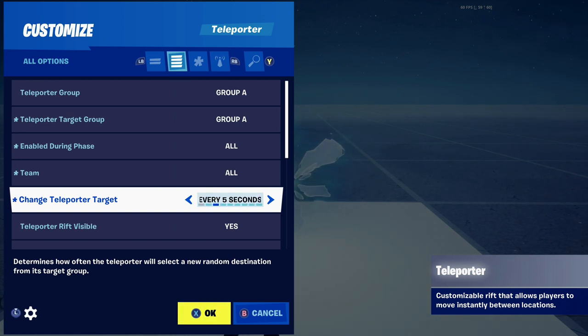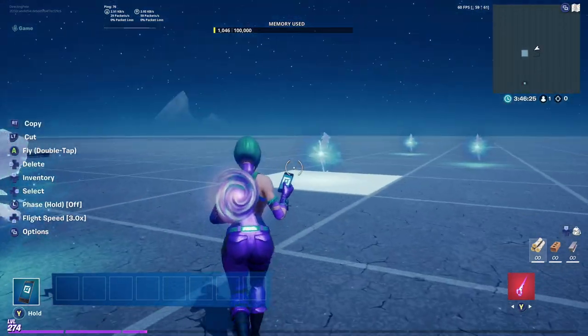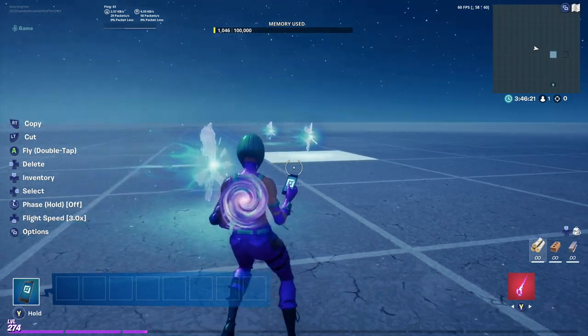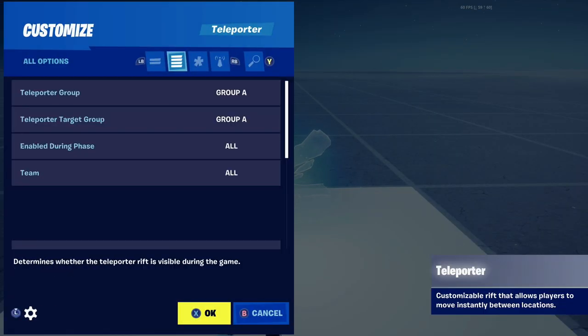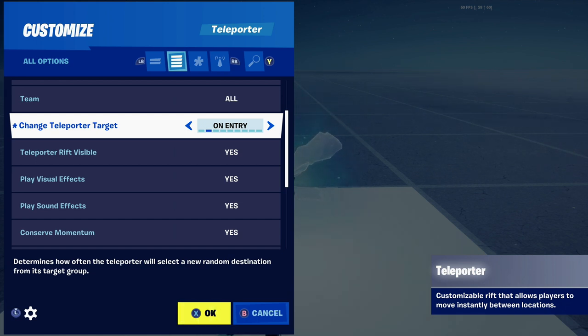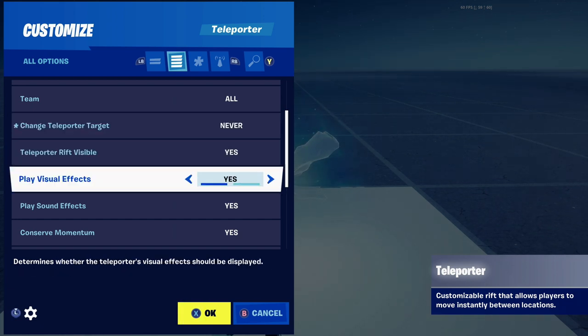Change teleporter target on entry — this is an interesting one. Let's say you're in the middle of a battle royale game and you have this teleporter. You can go through it and it takes you to one teleporter, and then if somebody is chasing you and goes through it, they'll go through a different teleporter. You'll see that in the example — going through each of these teleports, I'm coming out a different one every time. If you have multiple targets, say seven target A's, it will cycle through all the different target A's so people can't follow you.